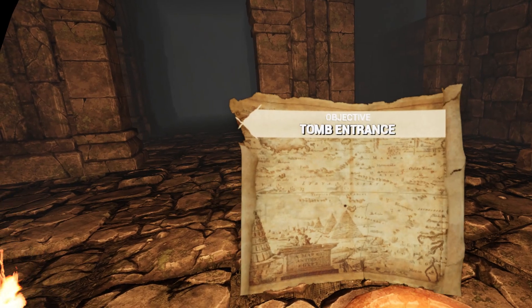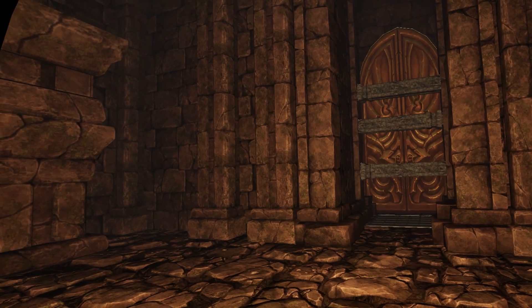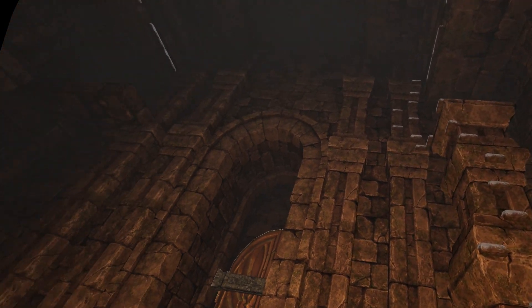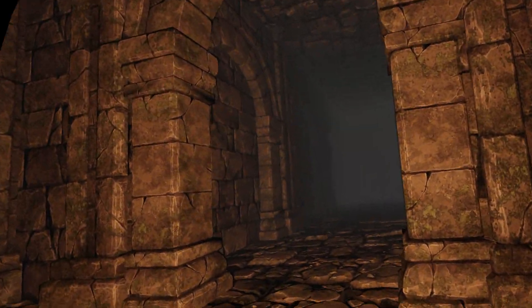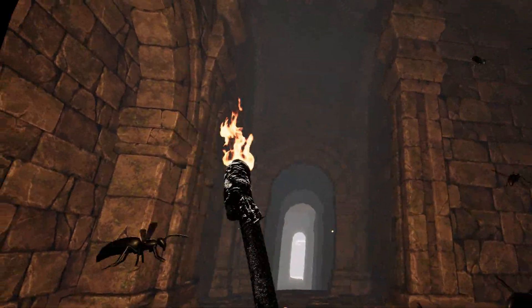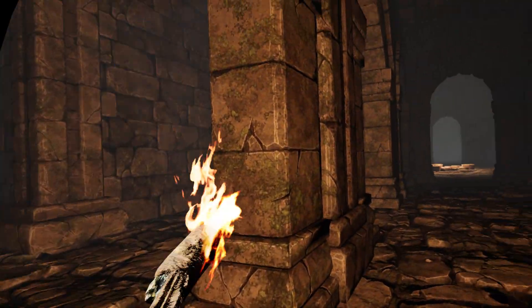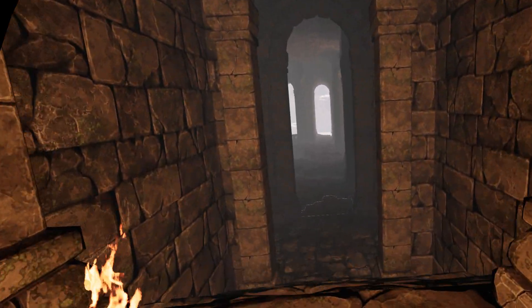It would seem that activating the pressure plates outside could remove the pillars blocking the tomb entrance and unlock the final pressure plate here, which in turn could open the doors. So there are several little triggers here. We're going to look around before we do anything. I don't really get this part — are you just supposed to wave your torch around and that's it? There doesn't seem to be too much to that.